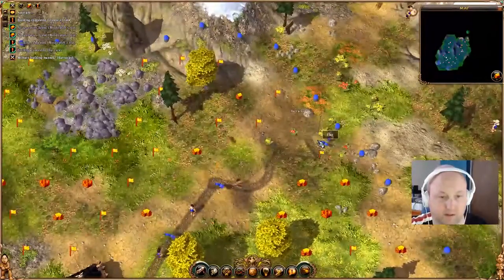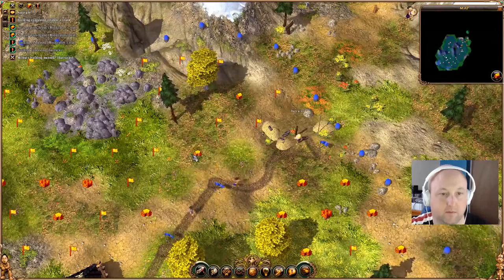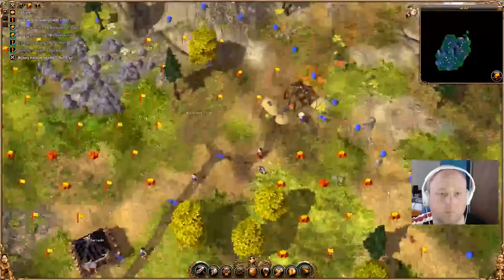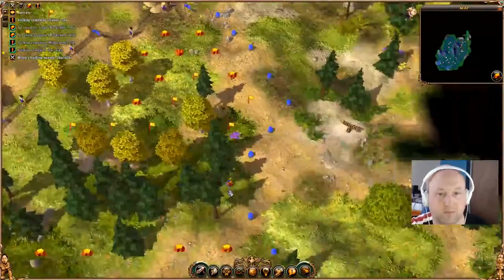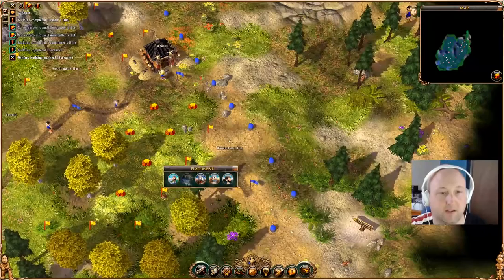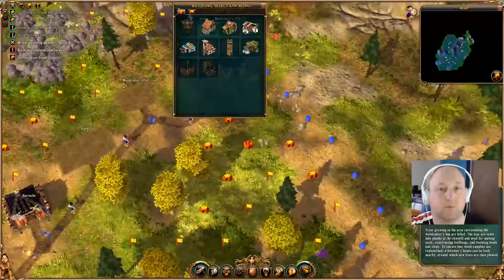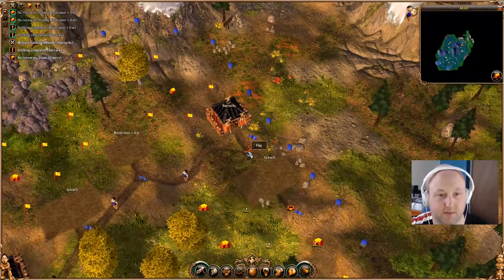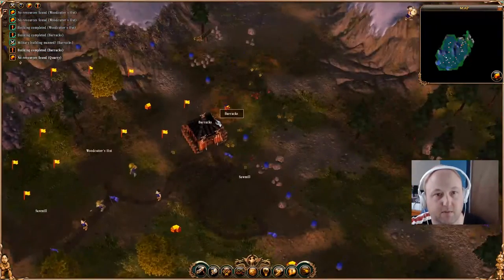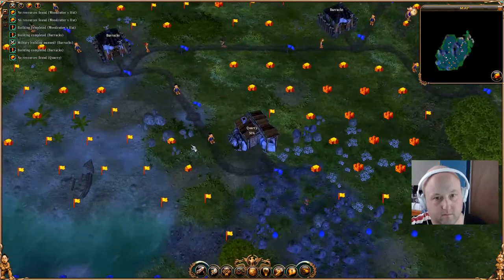Almost there, but another two expansions I think over there. Those noises you hear are alerts from the game. Some building is damaged - let's just cut off the coins and evacuate. Our next one's ready, then our next one after that.